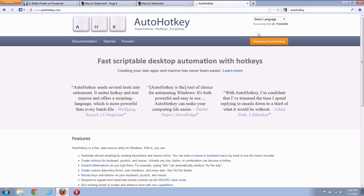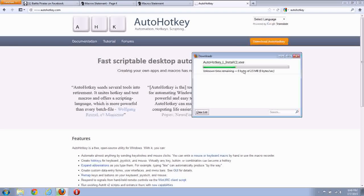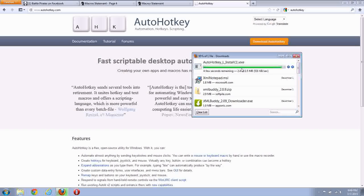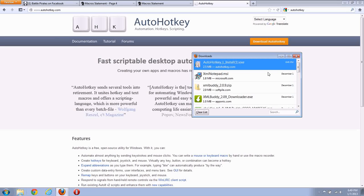So you go to AutoHotKey.com, you download AutoHotKey, save the file, and then you run it. I already have it loaded so there's really no reason for me to run it again. You just take all the defaults.